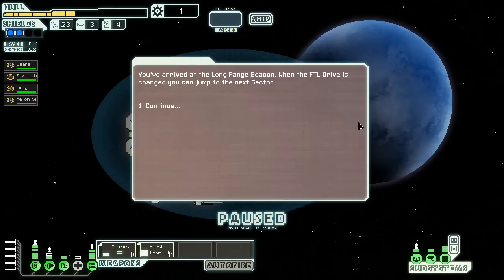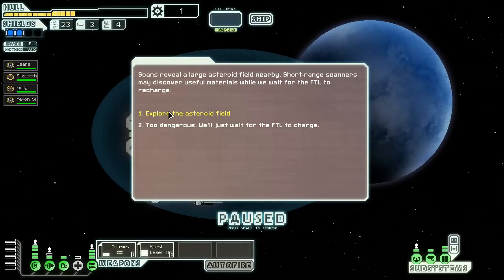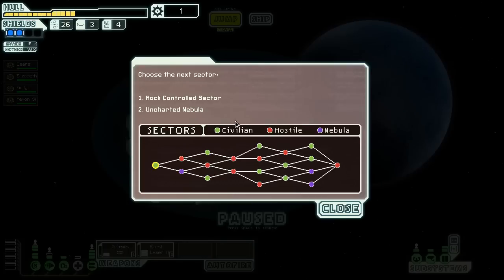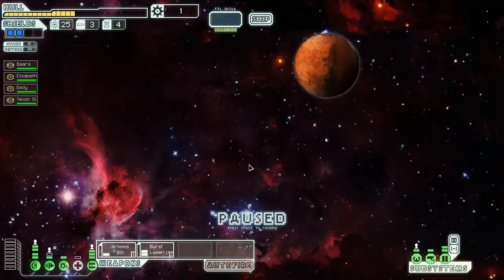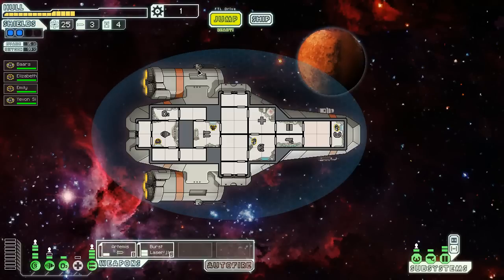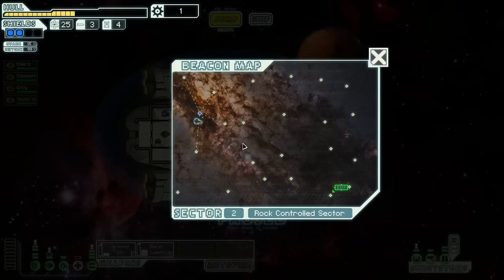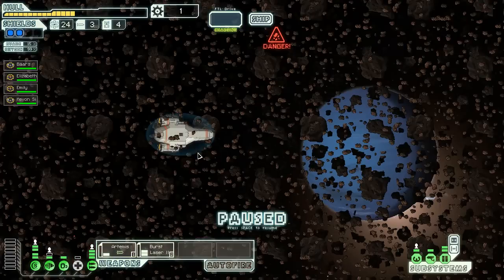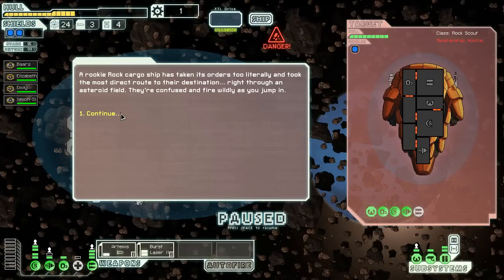For our first video it did not go very well so far, but at least I'm through one sector. Explore the asteroid field or pay three fuel — that's a nice way to cap it. Uncharted Nebula or Rock Sector — these both kind of suck. Let's go with the Rock sector, why not? Rock people — they are very friendly, but only to one kind. Asteroid field — just what I wanted to see.